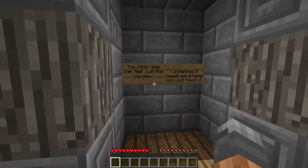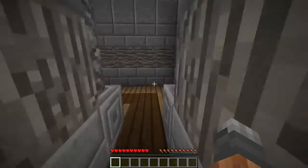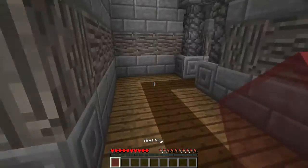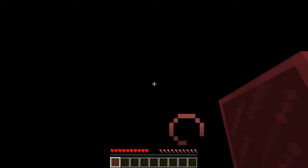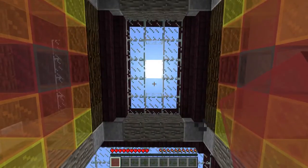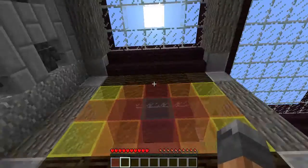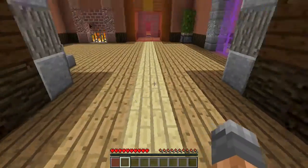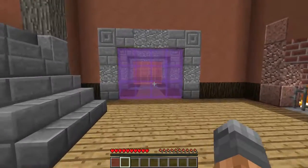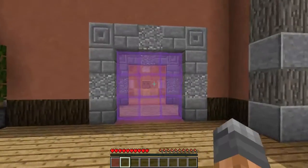It's probably a hint — 'The other side can feel just like my own, sometimes I reach out a hand and just touch it' — and means that I can do this before I get teleported, then go back this way and the key... well, didn't quite open that door, but I guess I'm somewhere new. Oh, convenient hole there in the ceiling — otherwise who knows where I would have ended up.